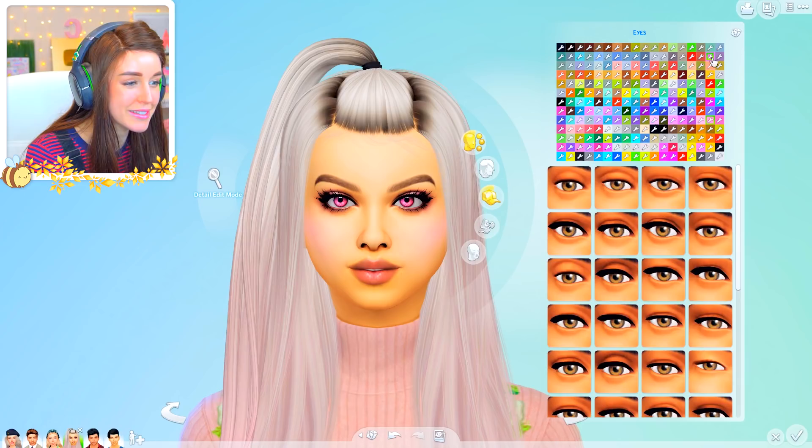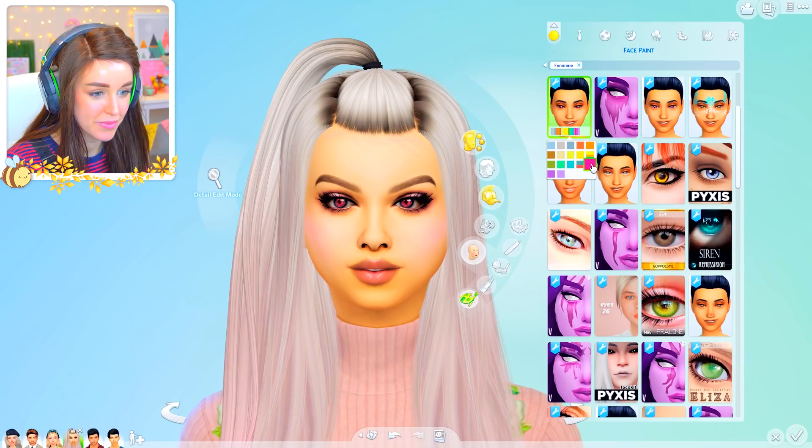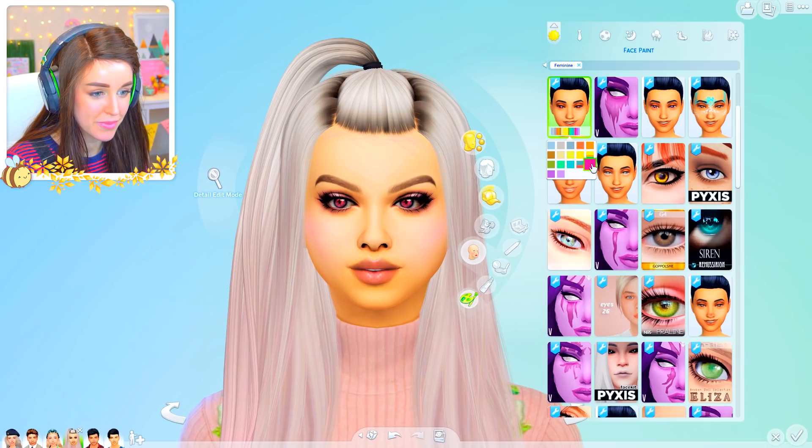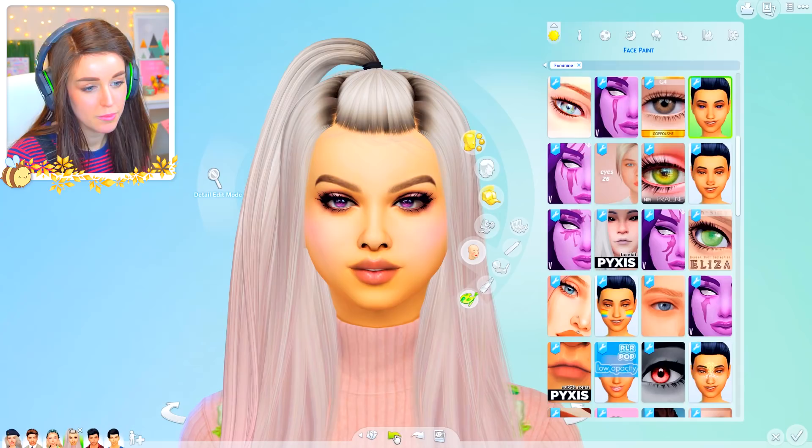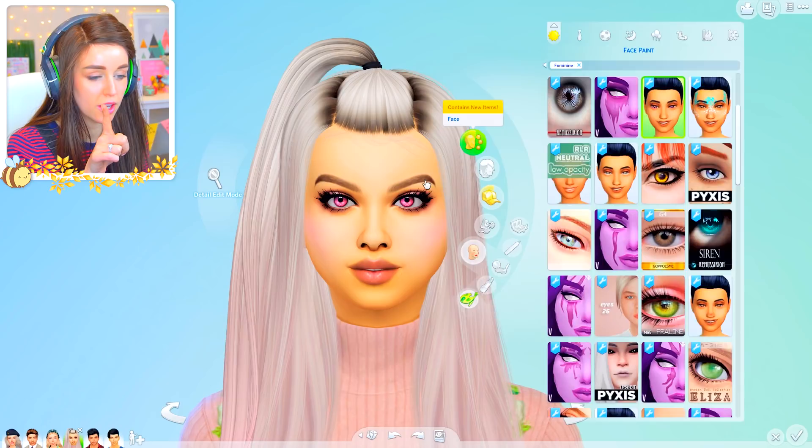I go for a little bit of a different look with my eyes now but I don't know what to do. I've been thinking about this for the whole time. Those eyes are now my default eyes. Because she's got the extra little colour on there, I'll keep the colour and then I'll change this to — I seriously need to clear out my eyes, I have way too many of them. These are the more realistic eyes. I'm just going to make her pupils a little bit bigger.